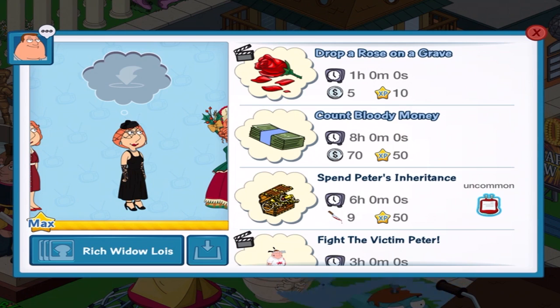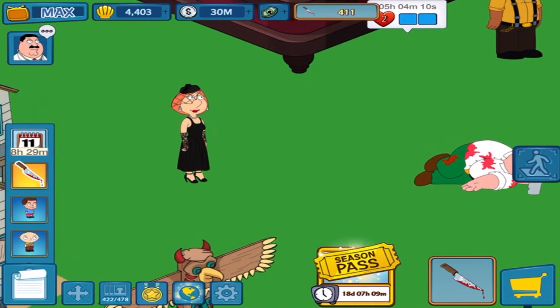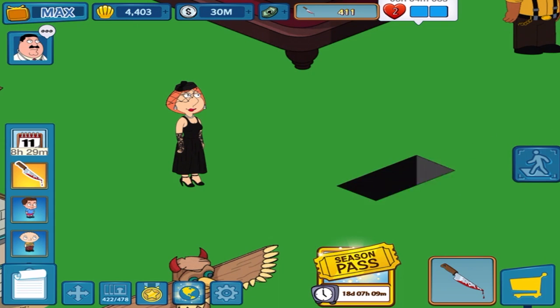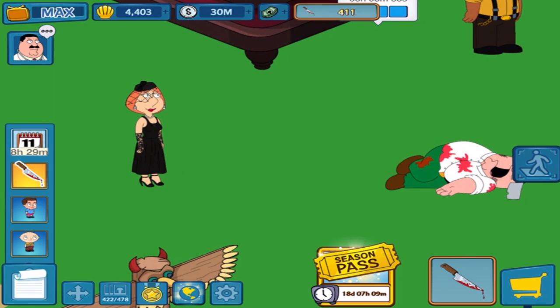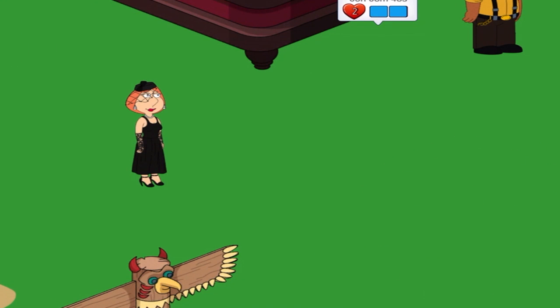So I don't have to do the one-hour quest — drop a rose — she should do that quest for fight Victim Peter. Sounds great. But Lois, you're not dropping the rose. Well, maybe I'm incorrect then. I could have sworn that usually they show an animation. Looks like they're not doing it this time.